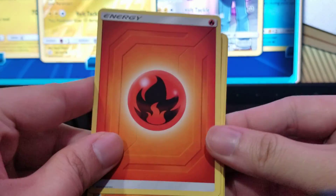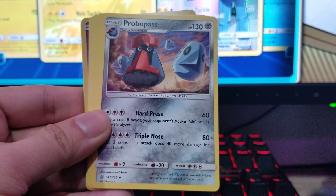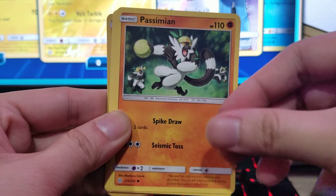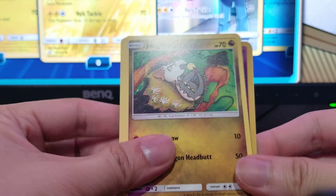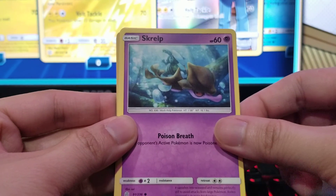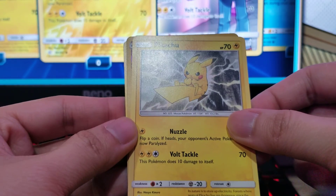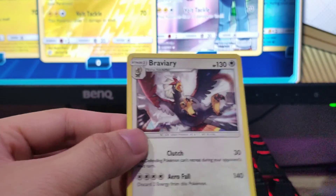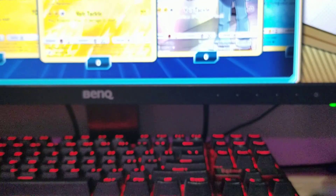We got Fire Energy, Braviary, Probopass, Dusclops, Jangmo-o, Skrelp — sorry I can't pronounce that — Pikachu, not so bad, Phantump, and Braviary again. We're not getting good ones — no full arts, no full arts!